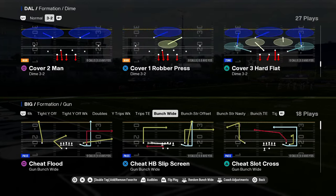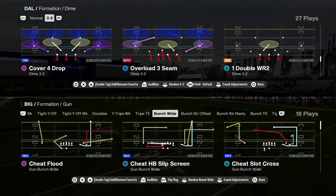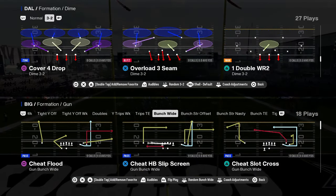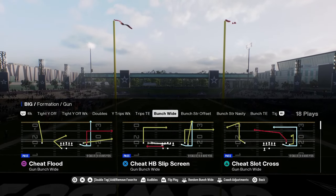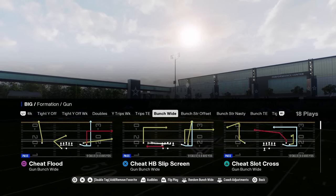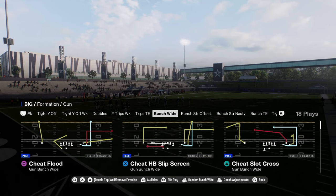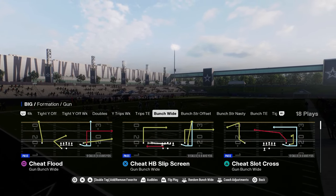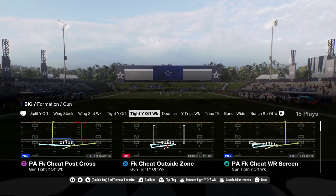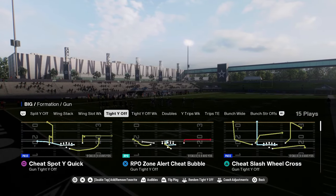I want to talk about Switch Stick and how Switch Stick has really changed the game from an offensive perspective. It's much more difficult to play offense if you play somebody that has a good Switch Stick. One of the other evolutions of the game is before this year, you didn't see a lot of auto-motion type plays be effective, but in this year's game, these cheat motion plays are really good.